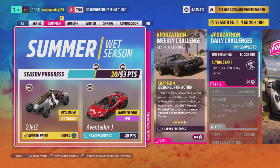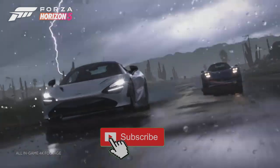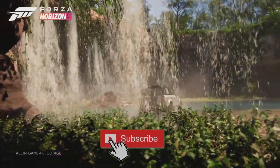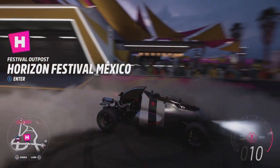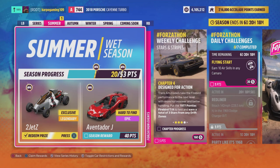That's right, you can get the exclusive 2Jet Z, and I'll show you today the fastest way to get it done in just a matter of moments. It can be yours today. So once again, thanks for watching everybody, and without further ado, ladies and gentlemen, let's get started. Today I'll show you the fastest way to get the brand new Hot Wheels in Series 9 and Forza Horizon 5 in the brand new summer wet season.